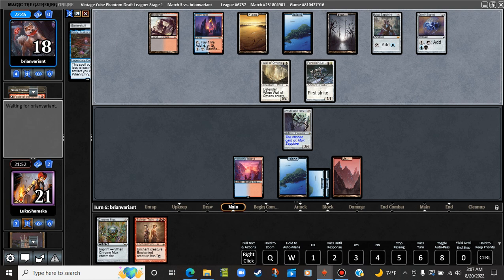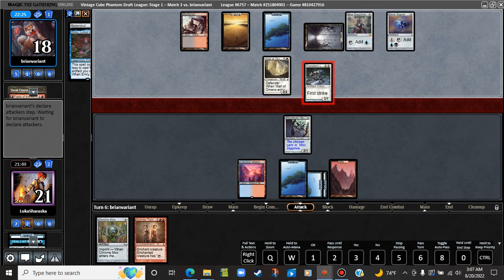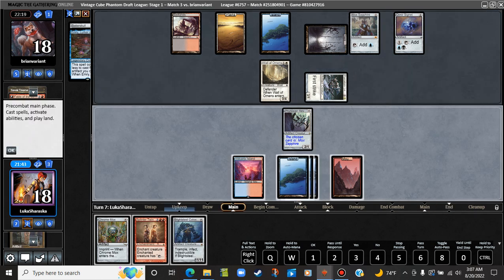I say that as they start to draw more cards. We know we have a land on top. We can't really do anything next turn. We've been through more cards than they have. Walking Ballista would have been pretty great — so would have Urza. Can't block here, so I won't. What did I gain a life off of? We milled it. Of course we milled it. That's obvious.